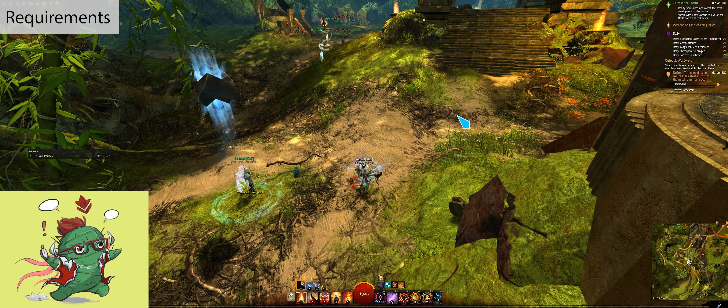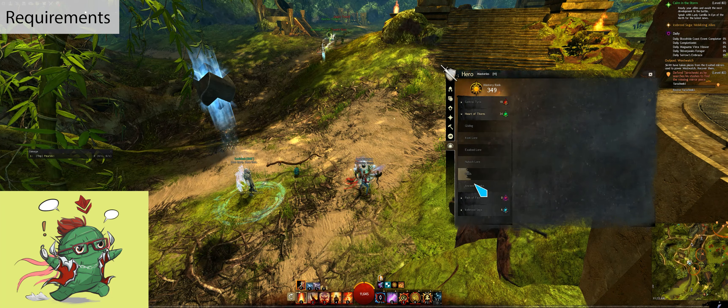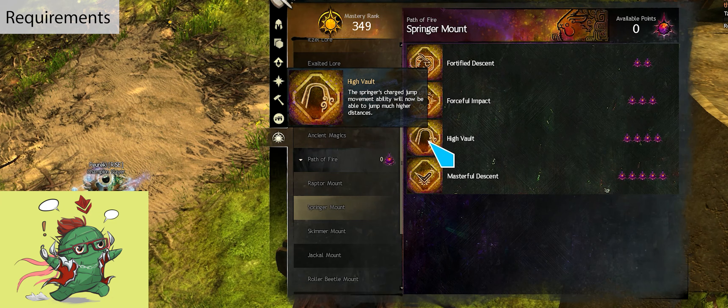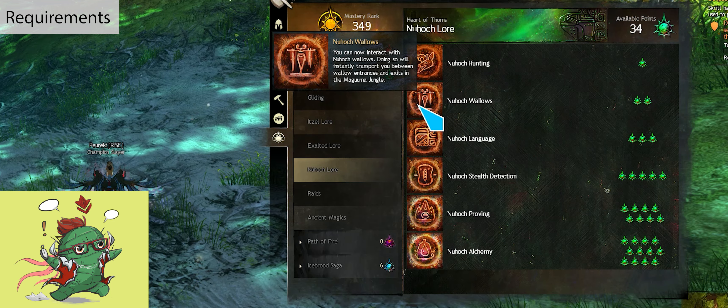Moving on to the requirements: basic mounts, just to catch up with the squad since some events are pretty fast-paced. If you have a Springer with third mastery to get the really high jump, that could be really useful. The other requirement is to have the New Krait Wallows mastery, which will allow you to traverse the jungle really quickly.